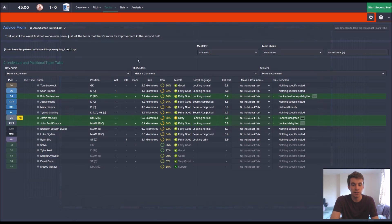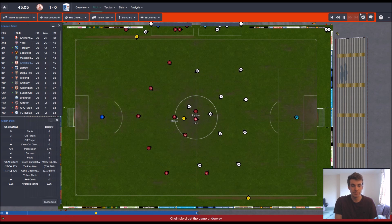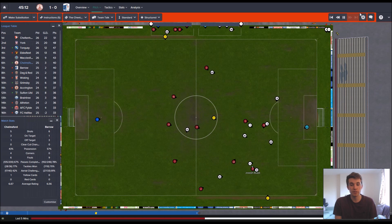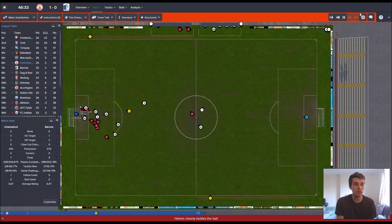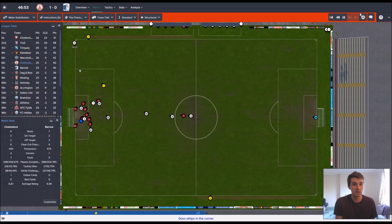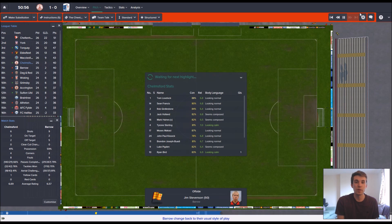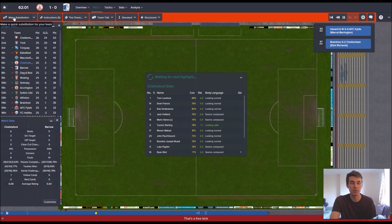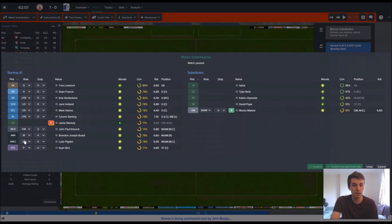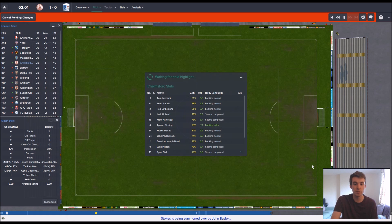McKay is a bit tired and on a yellow, maybe I should bring McCassi on. He did well in the last game and was actually my best player, though he hasn't done much since coming to Chelmsford from West Ham. JB and Kissick have gone for it — Lovelock making a bit of a meal of it again. He's not always got a safe pair of hands but he makes some good saves and he's been at the club since before I arrived. I'm taking Pigton off and putting Popper on, with Bird behind Popper.